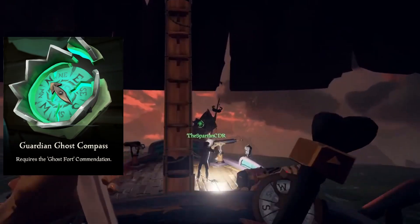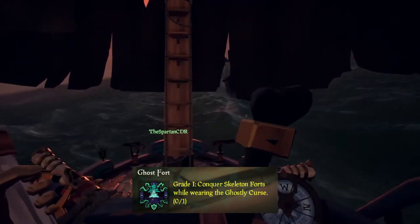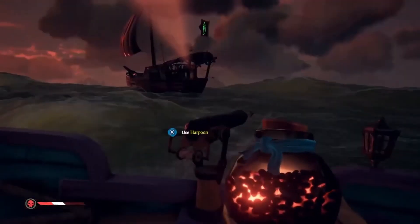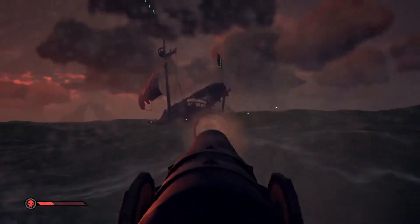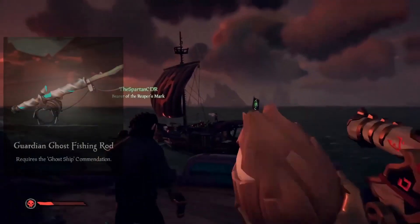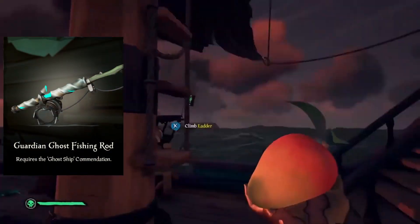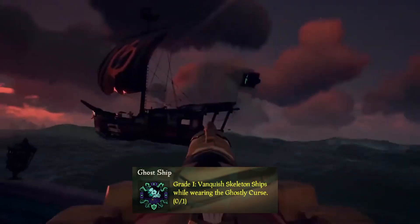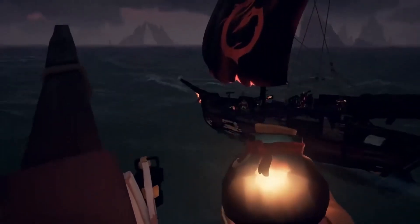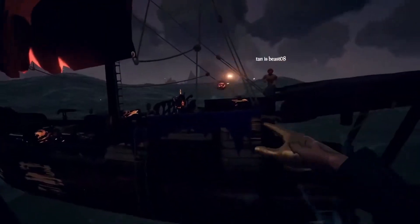Starting off with the Guardian Ghost Compass, this requires the Ghost Fort Commendation, which requires you to conquer Skeleton Forts while wearing the Ghostly Curse. Next is the Guardian Ghost Fishing Rod, which requires the Ghost Ship Commendation — vanquishing Skeleton Ships while wearing the Ghostly Curse. Honestly, most of these Commendations are going to require you wearing the Ghostly Curse, so you can't really unlock any of these until you get that curse.